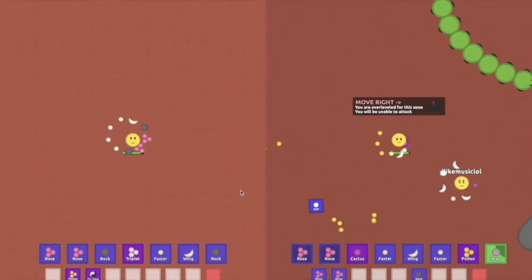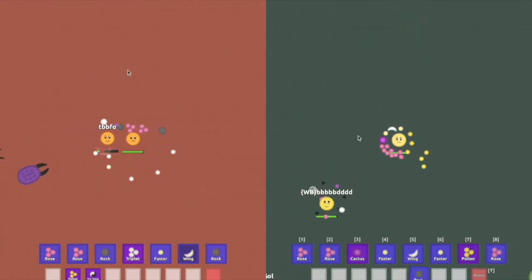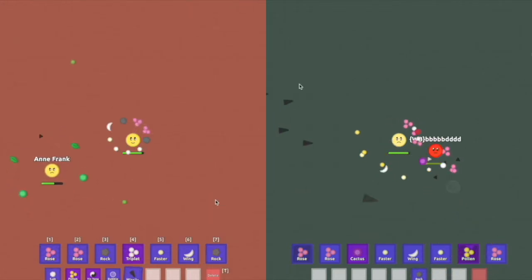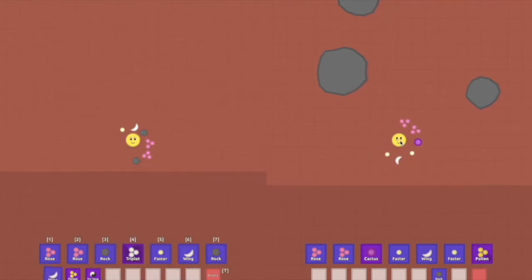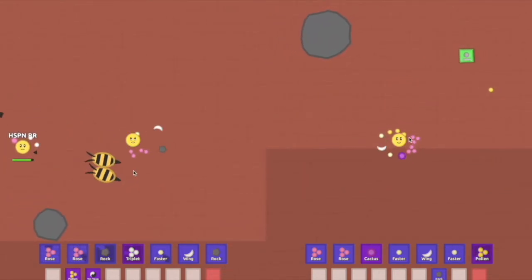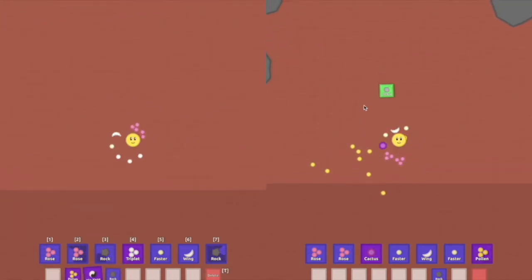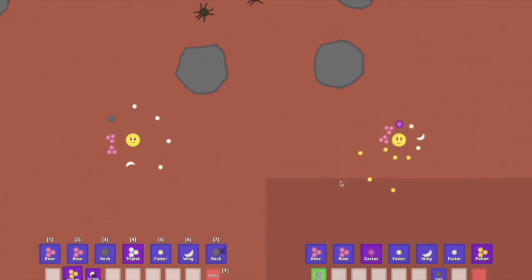How to get Pollen is a bit complicated. When a flower dies, it has a 1% chance to drop pollen instead of a rare or higher tier petal. On the other hand, Triplets drop from Baby Ants at 0.06%, Worker Ants at 0.06%, Beetles at 0.03%, Centipedes at 0.01%, Soldier Ants at 0.04%, Ill Ladybugs at 0.2%, Question Mark or Dark Ladybugs at 0.2%, Evil Centipedes at 0.3%, Massive Beetles at 1%, and the Queen Ant at 1%.